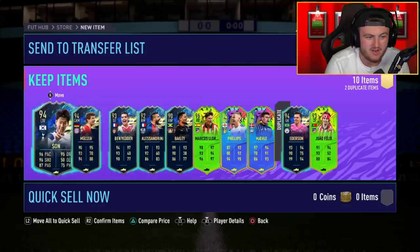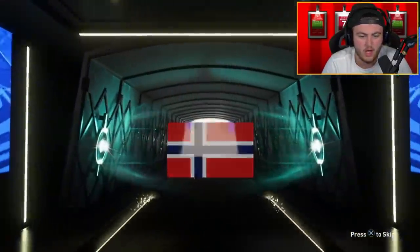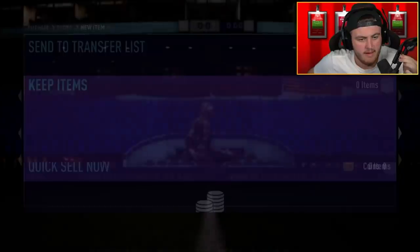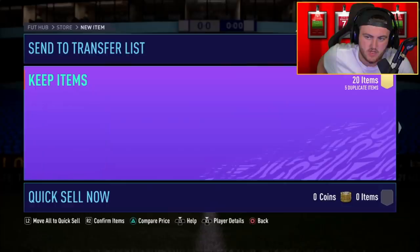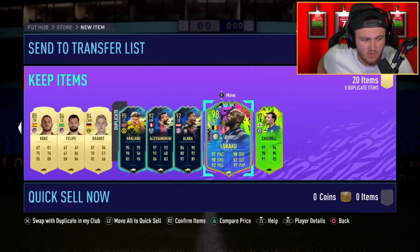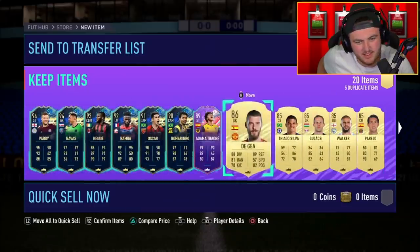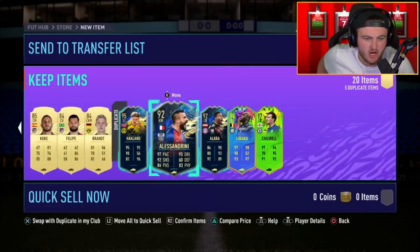What a pack — Son, Ben Yedder, João Felix, Marcos Llorente, Phillips, Mele. That's sick. Another 84-plus times 20. We're looking for top players, some 98s and 99s hopefully. Team of the Season — Erling Haaland, okay, not bad, pretty decent. Five dupes though — Lukaku, Chilwell. If these weren't dupes it'd be incredible, but being dupes nullifies it a little bit. It's an 84 times 20, decent but would be a lot better without dupes.